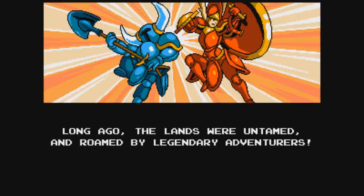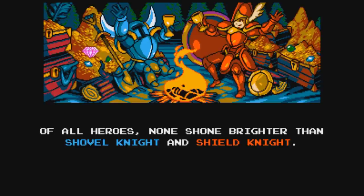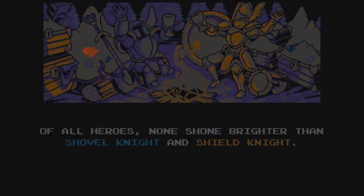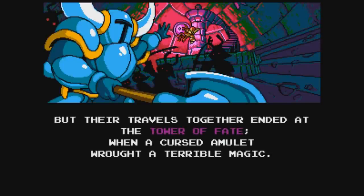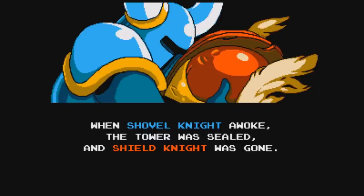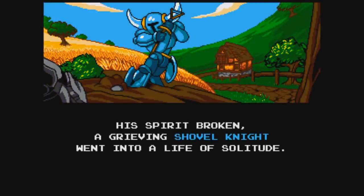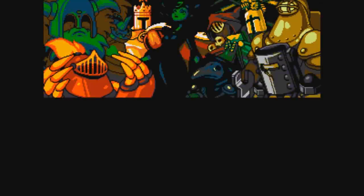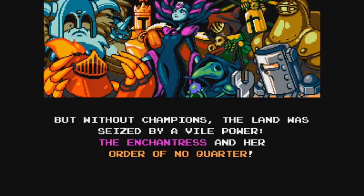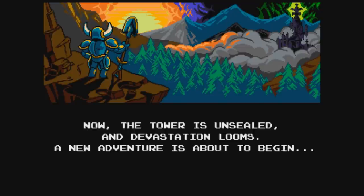Long ago, the lands were untamed and roamed by legendary adventurers. Of all heroes, none shone brighter than Shovel Knight and Shield Knight. But their travels together into the Tower of Fates ended when a cursed amulet brought terrible magic. When Shovel Knight awoke, the tower was sealed and Shield Knight was gone. His spirit broken, a grieving Shovel Knight went into a life of solitude. But without champions, the land was seized by a vile power — the Enchantress and her Order of No Quarter. Now the tower is unsealed and devastation looms. A new adventure is about to begin.